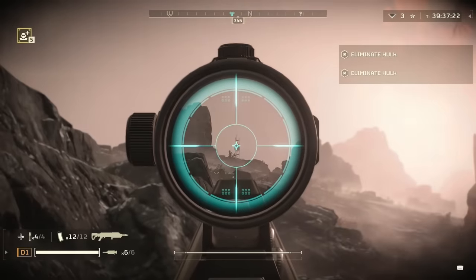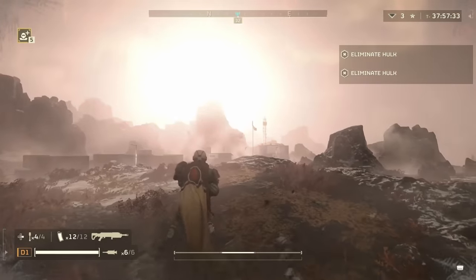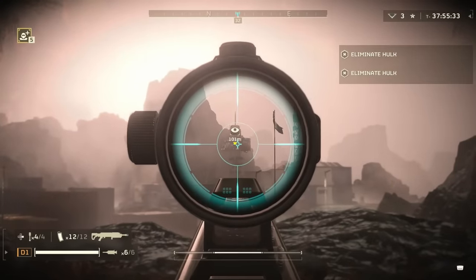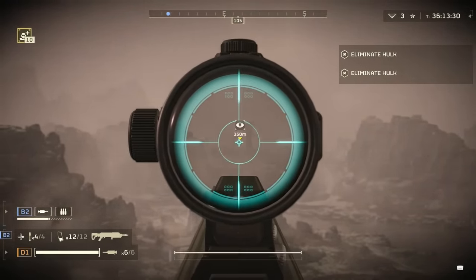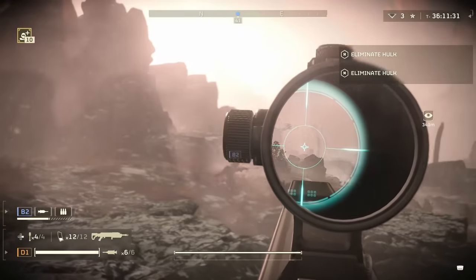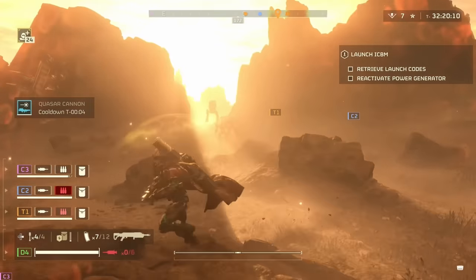The Eruptor does have limited range — bullets will actually explode at around 125 meters, so you can't shoot anything beyond that. An excellent way to make sure you're in range is to mark your target; doing so will reveal the number of meters it is away from you and let you know whether you're wasting a bullet or not.